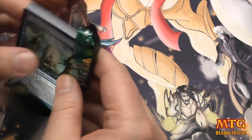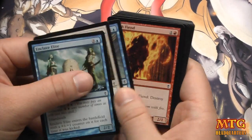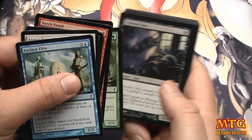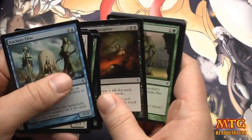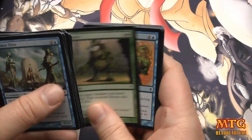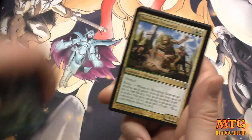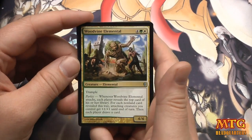I'll be going to Conspiracy drafts tomorrow at Games Universe. The way they're going to do it, I think, is the winning team each gets the top four packs or something like that of Conspiracy, and if there's anything where it has to add a booster pack, that comes out of the prize support.